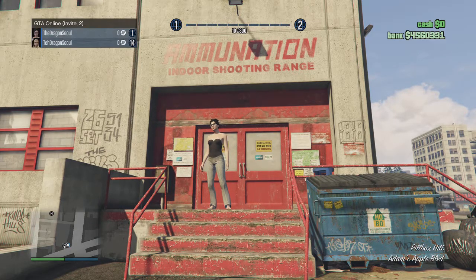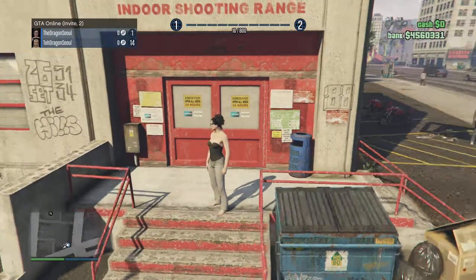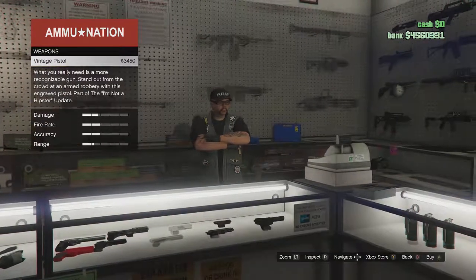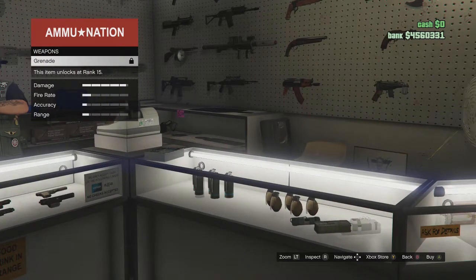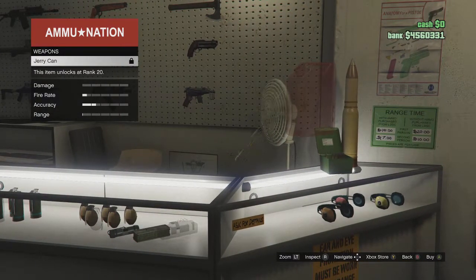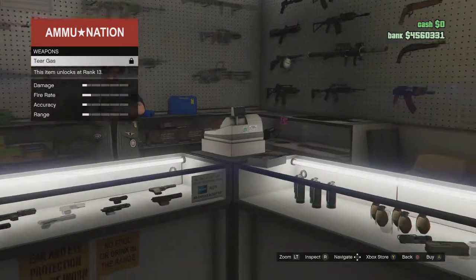I'm working on a new character here at rank one. If I bring up the weapon wheel, I only have the pistol and the sawed-off shotgun. Going to ammunition, I want to show you something — if you look at the throwable weapons, we have tear gas which unlocks at rank 13, grenades at rank 15, pipe bombs you can buy at any rank, proximity mines as well, and sticky bombs unlock at rank 19.